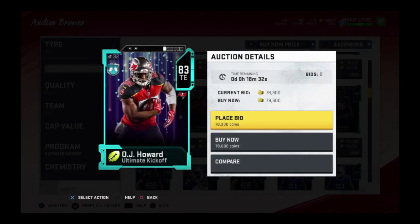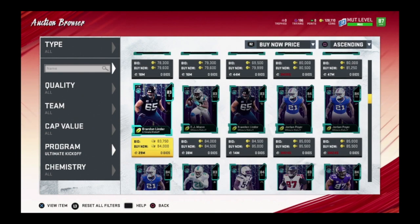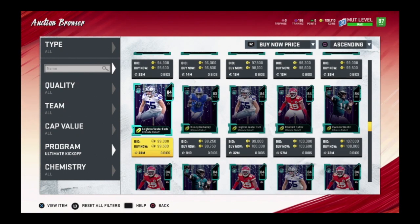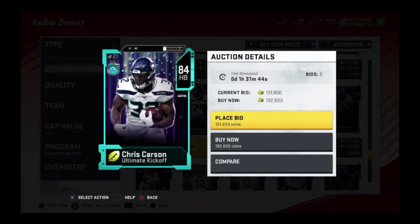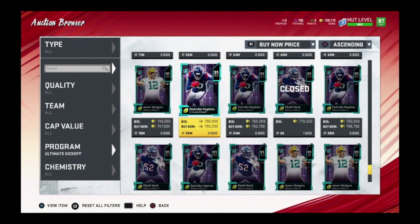Say next week — the Bucs just won last night, so if you picked O.J. Howard, next week he will be an 84 overall. They update every week, probably every Tuesday since there's a Monday Night Game. Carson Wentz is already an 84 — hopefully he can keep going up. Also keep in mind: it's not just for the first 10 weeks, it's all season. So say the Seahawks don't get their 10th win until week 15 — then the card will be a 93.